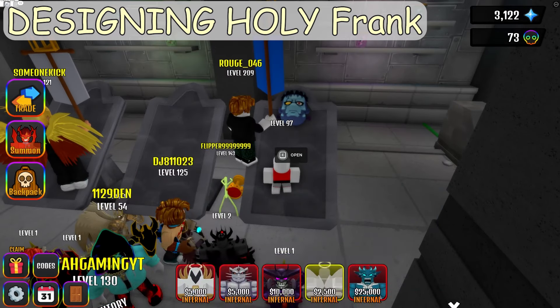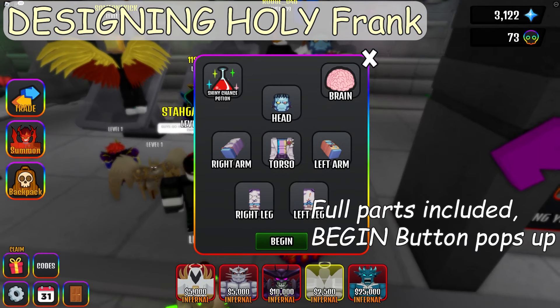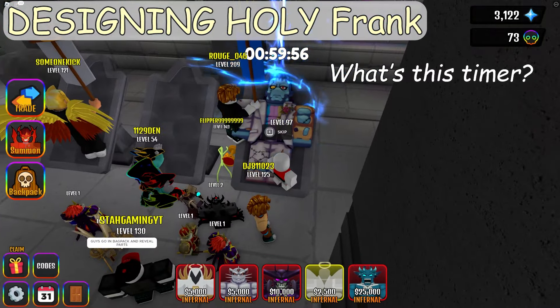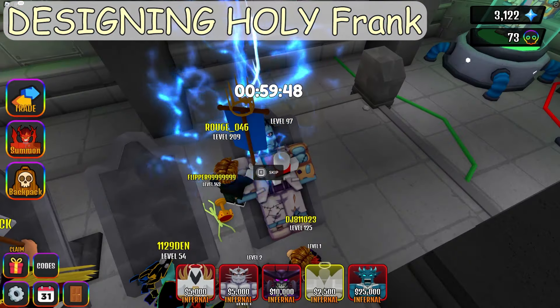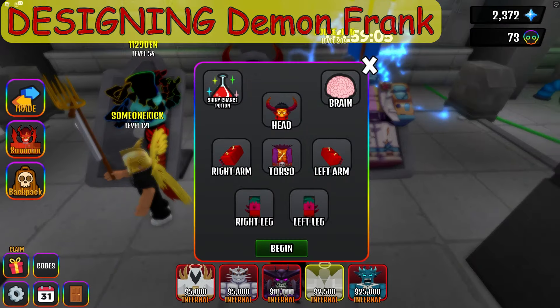Holy Franken it is. Let's put in the head, right arm, torso, left arm, right leg, and left leg in order. A begin button appeared. Do I have to wait for an hour? Can I skip it? No, it's asking for Robux.